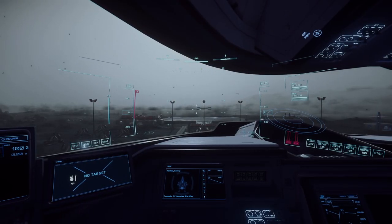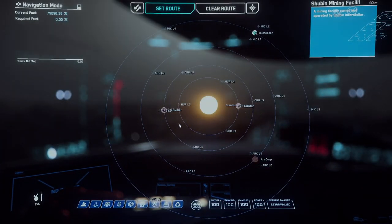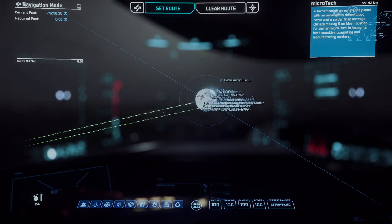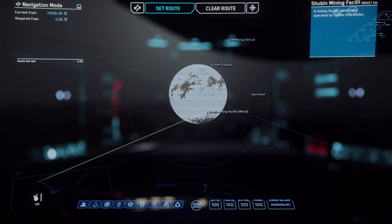Let's head to the next spot. I've been to Calliope countless times and I never remember the storms looking this good. Let's hit up our next location - we're going to Microtech, looking for the Shubin Mining Facility SMO22. This place, like the next one I'm going to show you, is the freaking mother lode for hooking up on acetine.